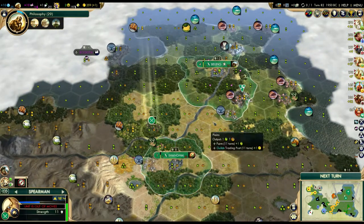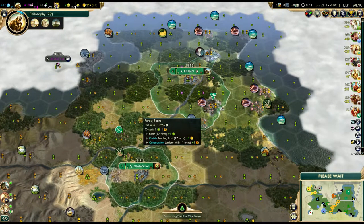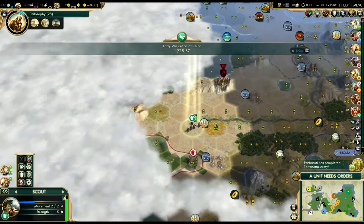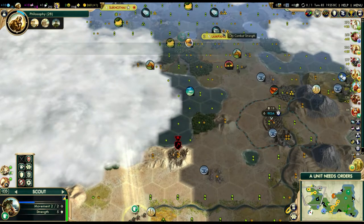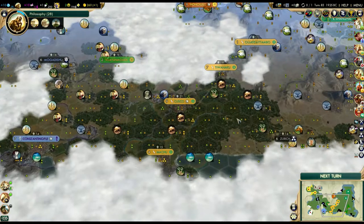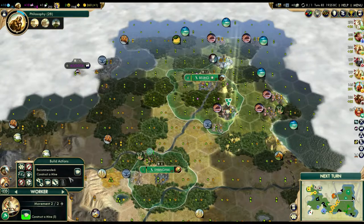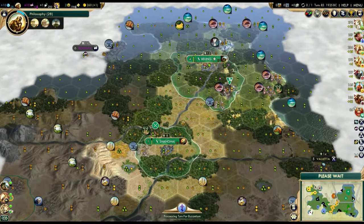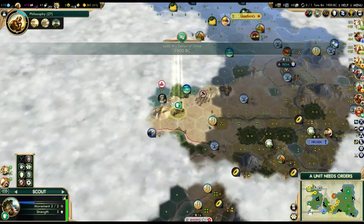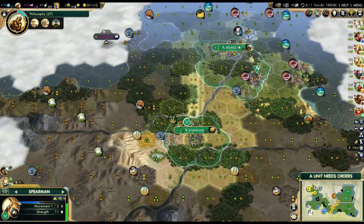We'll go ahead and continue scouting around. We'll send this guy back to heal, and the mine is in a couple turns. Shanghai is going to grow in a few turns and Beijing will grow in a few turns as well. There goes Terracotta Army by Pachacuti - so he's going to be pretty strong. Hey, look - a settler, it's probably Siam's or Japan's. I was saying Pachacuti is actually going to be kind of a threat because he now has double the army of what he did before. We should be fine though - there's really no reason to be afraid of anyone at this point.